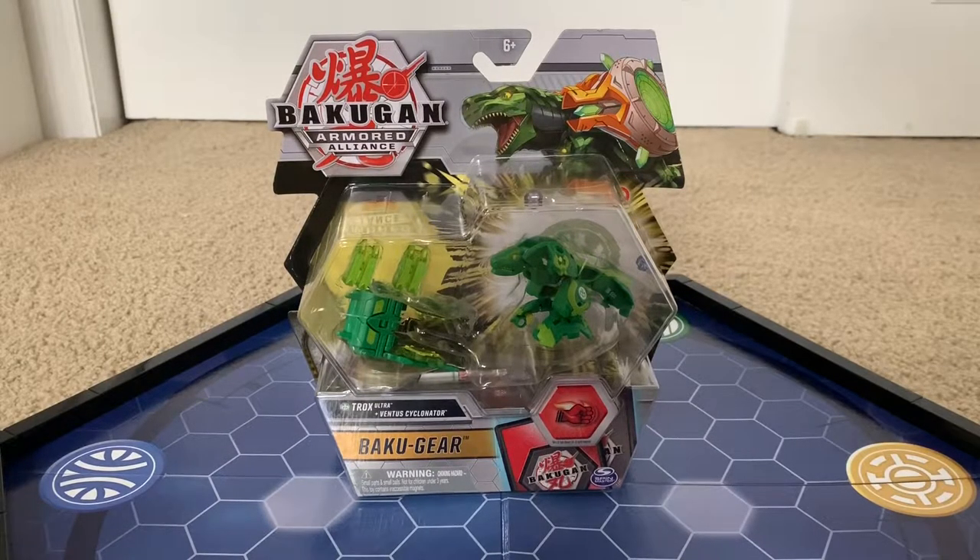For this episode, we have Trox Ultra with his Bakugir Ventus Cyclinator. I found some more — I also found Howlcore and Pegatrix, but I didn't buy them. I should have bought at least Pegatrix or Howlcore, because Howlcore is cooler — at least the Bakugir is cooler.